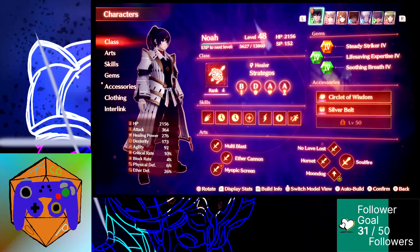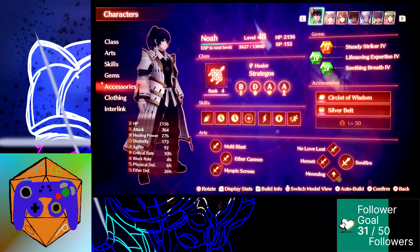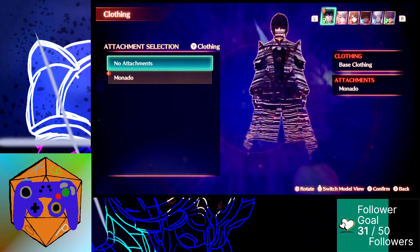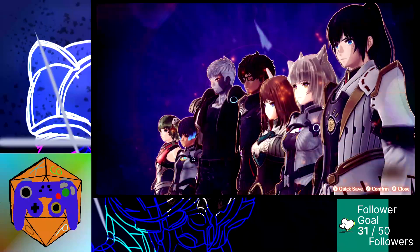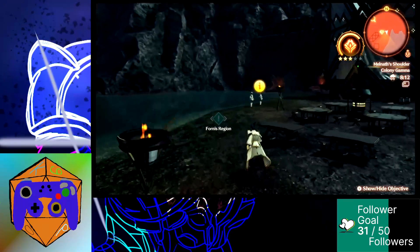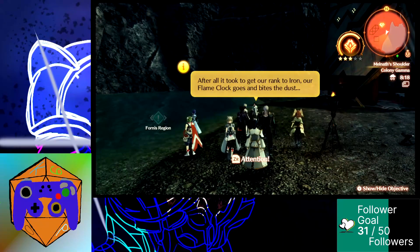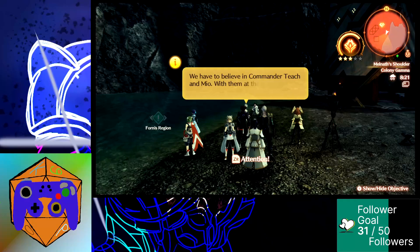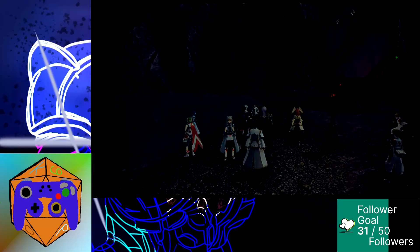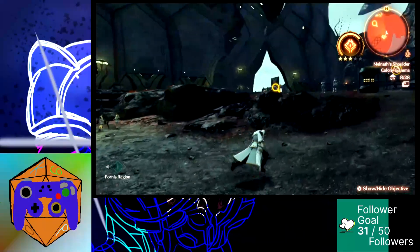Ignore certain things in the corners — leave it to me, we need Juniper because that would be helpful. I ran into a couple things yesterday without a hero and I was getting my butt kicked for it. When I came back here earlier I decided to look at the request board.